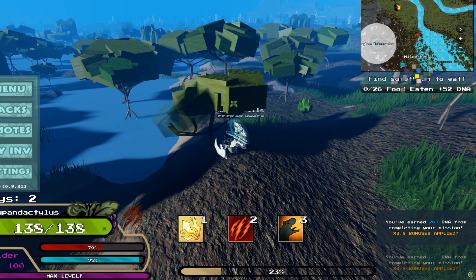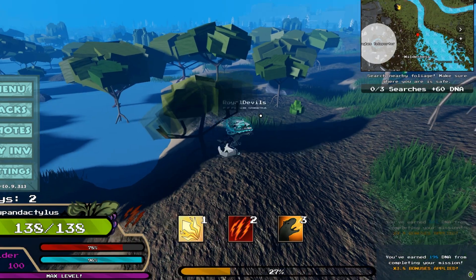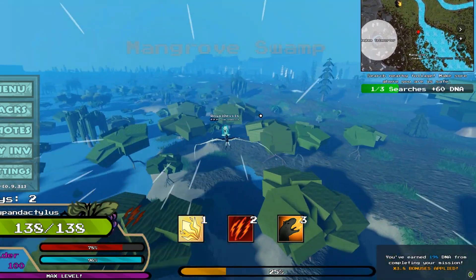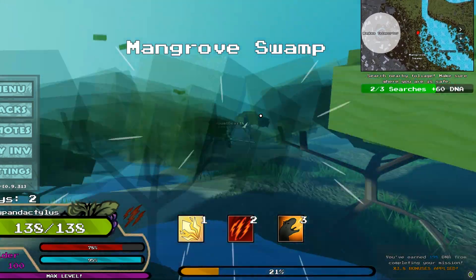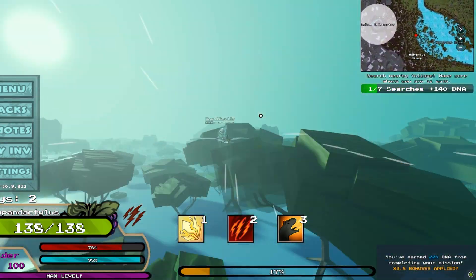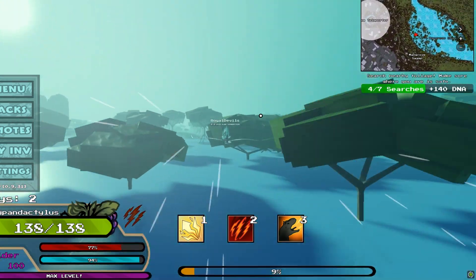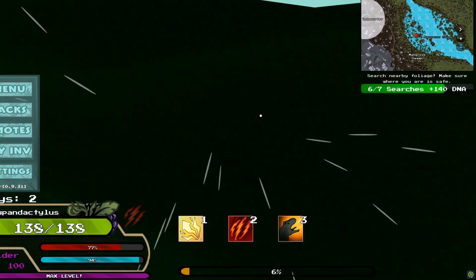Now if you do it on a weekday, you'll get about 150,000 per hour. If you do it with location buffs, you can get about 350,000 DNA on a weekend. It varies, but at the end of the day it's reliable. You don't need to worry about players taking stuff — it's just you and your missions. It's easy.